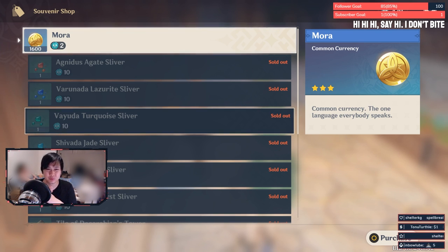Number nine, mid to late game: focus all of your resources into your carries. You're going to feel very starved for EXP books and weapon EXP materials. Trust me.